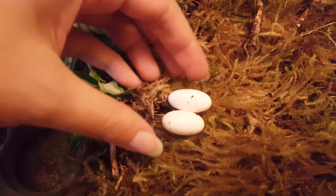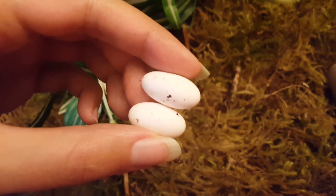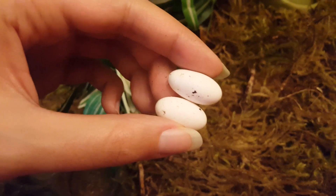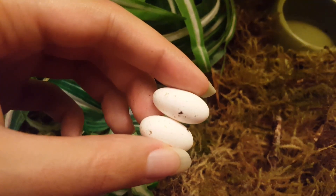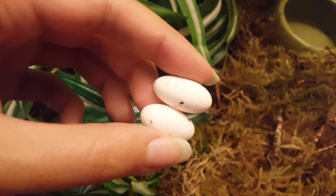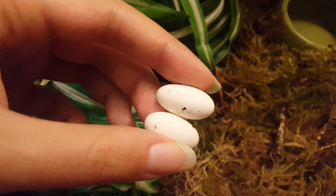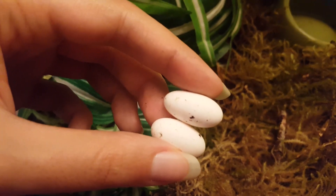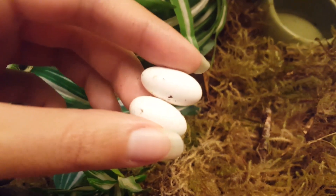Not only do females tend to lay infertile eggs pretty often, but if these eggs were fertile, something really interesting about crested gecko eggs is that in warmer temperatures they can hatch as early as 60 to 70 days. But breeders have tried putting them in cooler temperatures to try to adjust for gender - there's some thought that you can influence what gender the crested geckos might turn out to be by affecting the temperature. Some people have made crested gecko eggs hatch as long as 120 days after they were laid in cooler temperatures, because they develop slower.